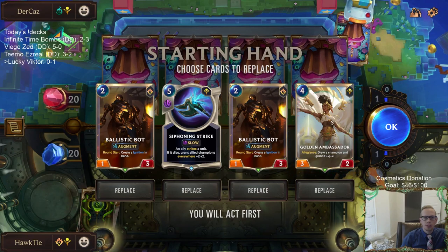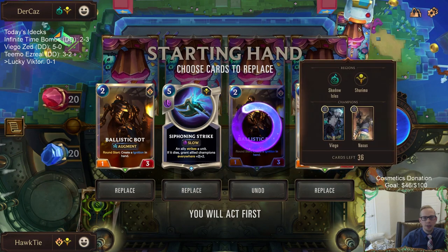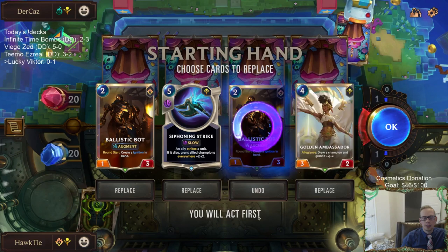We have Gold Ambassador to draw Victor. They're playing Viego, sorry. Gold Ambassador to draw Victor. I kind of want to keep Siphoning Strike to go along with Victor — I feel like Siphoning Strike could be really good.